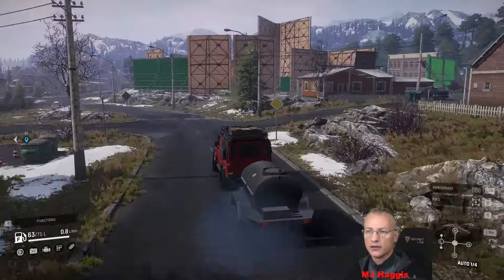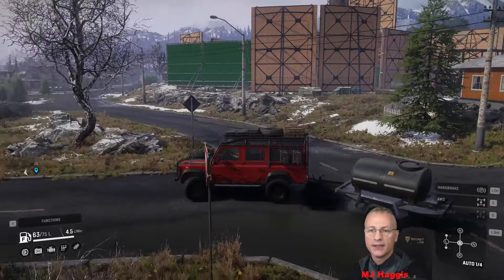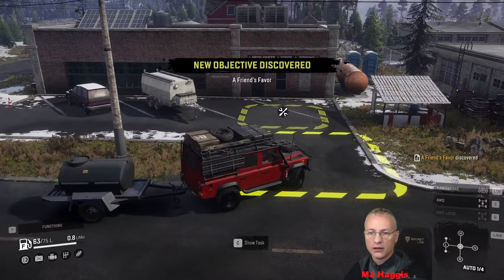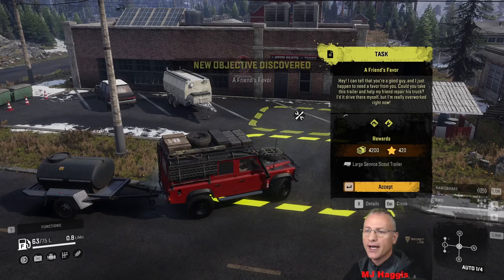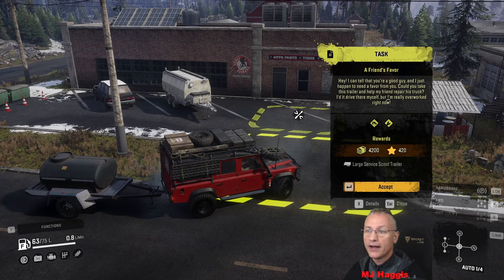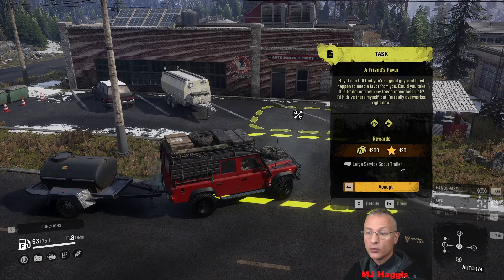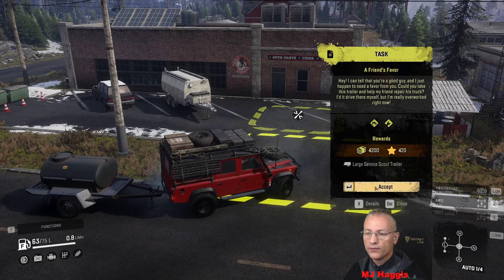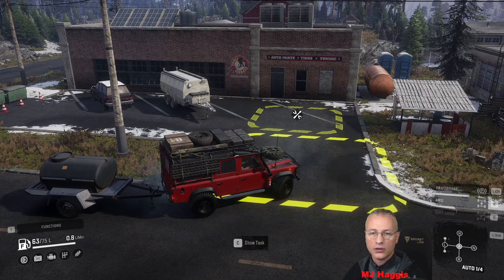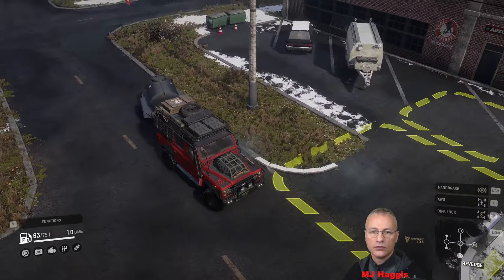What have we got here? It looks like a film set — on the other side you'll see buildings but it's all fake. Oh, a trailer — another task! 'Friend's Favor': hey, I can tell you're a good guy and I just happen to need a favor — could you take this trailer and help my friend repair his truck? I'd drive it there myself but I'm really overworked right now. Large service scout trailer — that does look new! Okay, let's back up and put the scout fuel trailer at the junction.